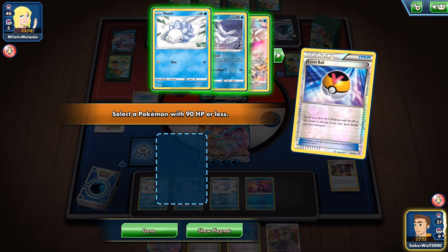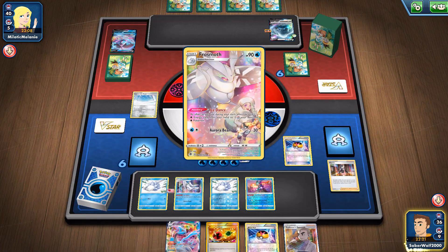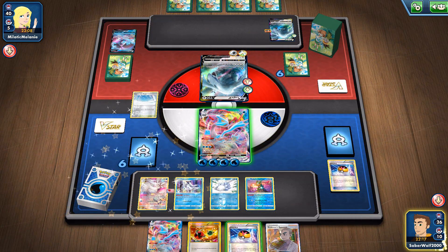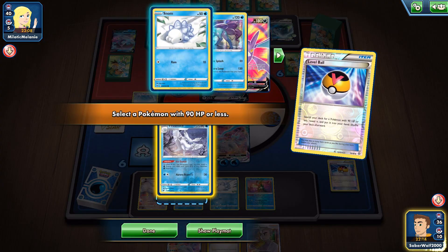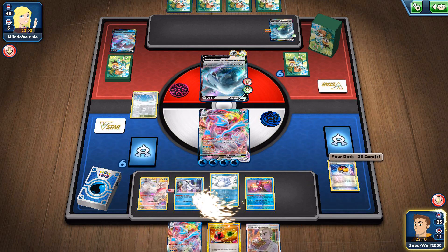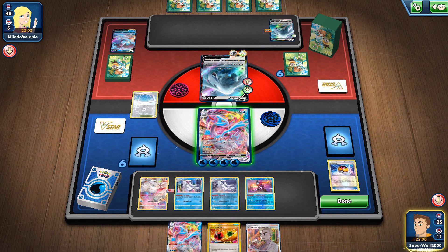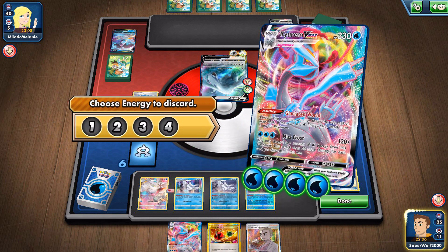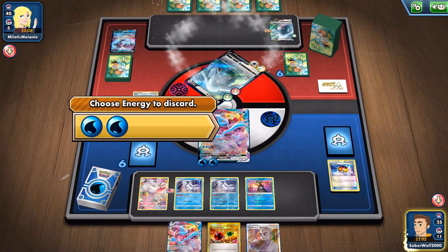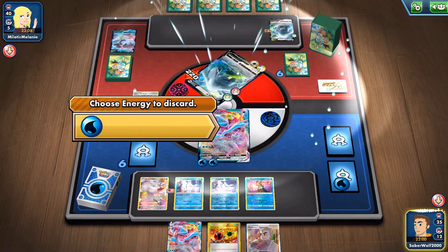Thank God, because it was a risky play. But now we can reap the reward — I've got energies on the active Kyurem VMAX, I'll be able to get this big one-hit KO. Won't even have to discard much since she didn't evolve into the V-Star. And she loses energies too — she's going to lose one of the powerful Calyrex energies, which are very dangerous. They make Lugia a very dangerous attacker.